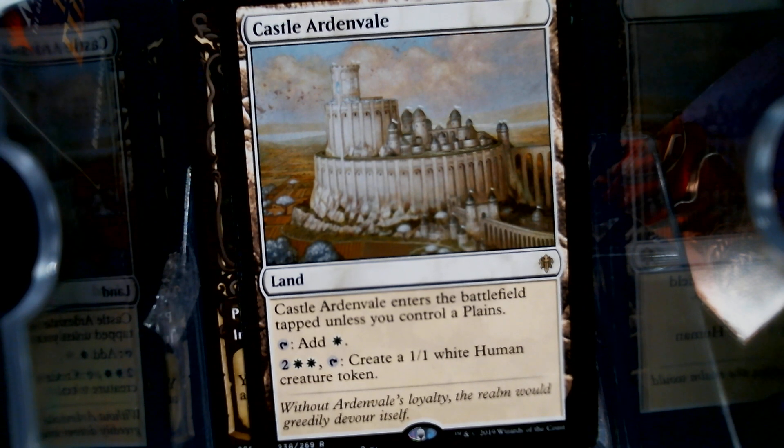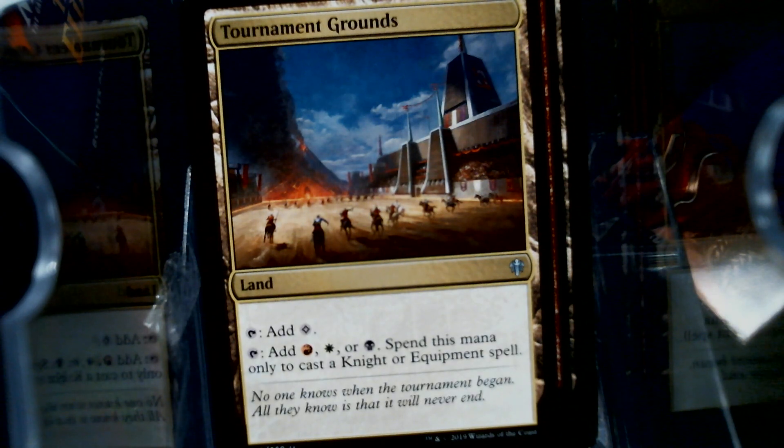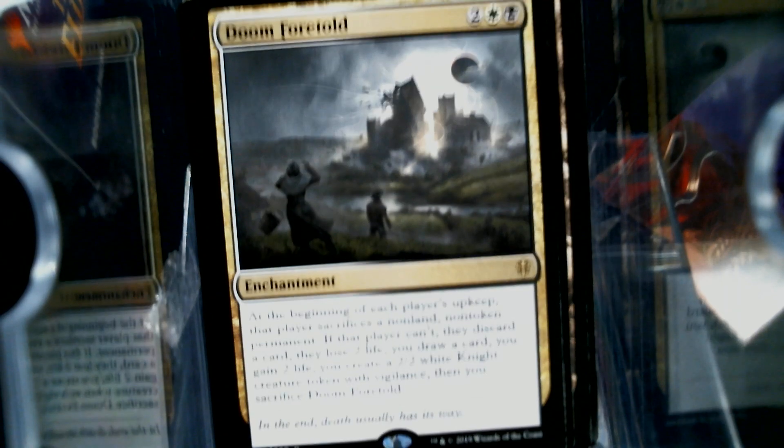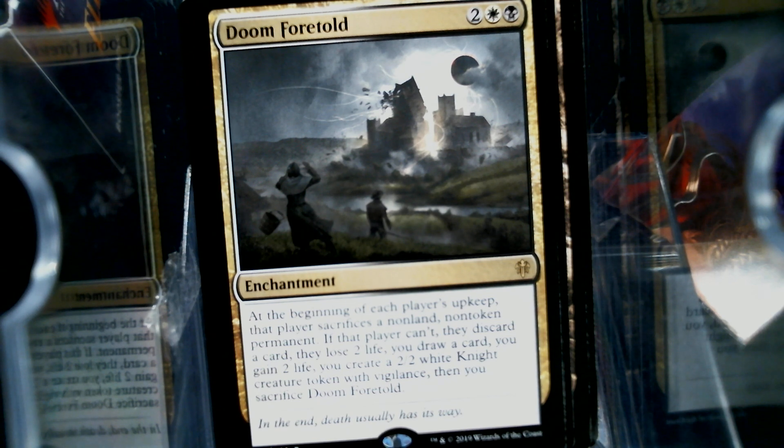I really like that Tournament Grounds even though it's an uncommon. Doom Foretold — not As Foretold, Doom Foretold. For each player's upkeep, that player sacrifices a non-land, non-token permanent. If the player can't, they discard a card, they lose two life, you draw a card, you gain two life, you create a 2/2 knight token — and then you sacrifice it. Yeah, that's Doom Foretold, alright.